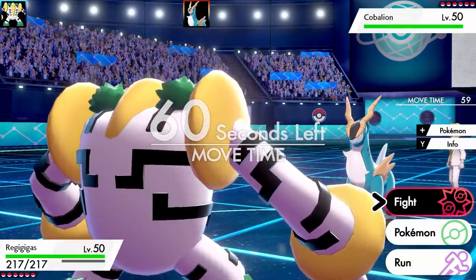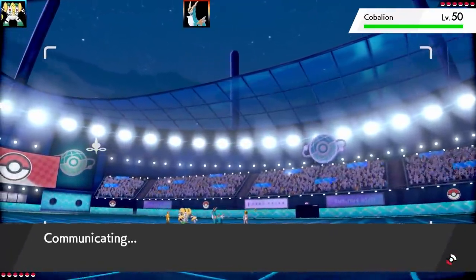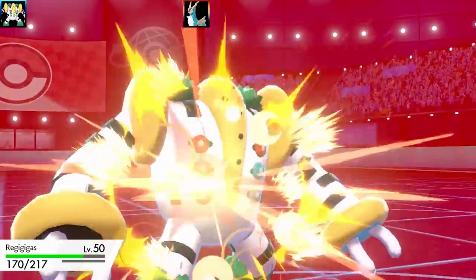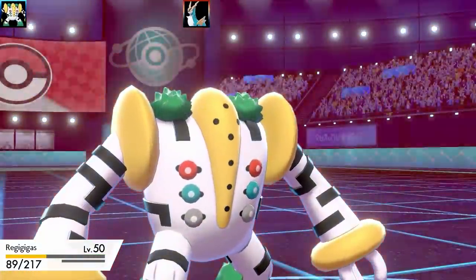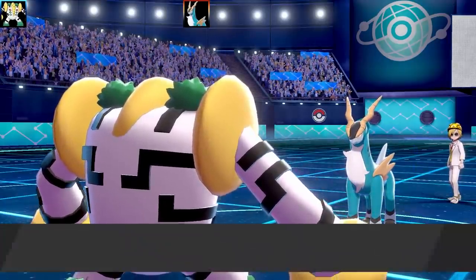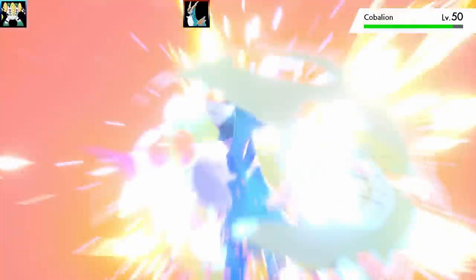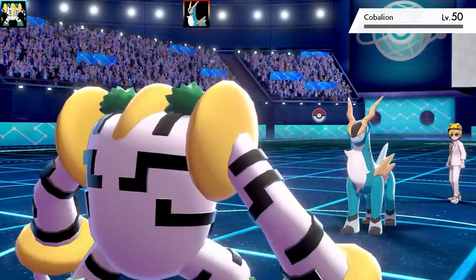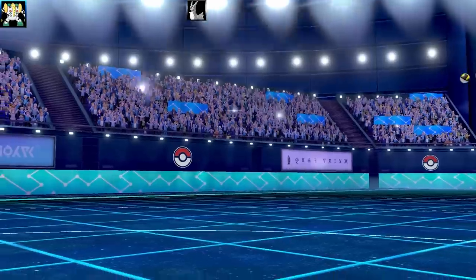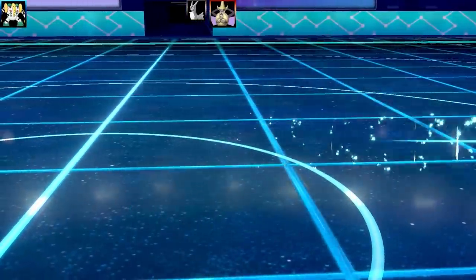I'm leading off with Regigigas. I'm running a special set with Hyper Beam, Thunder, Focus Miss, and Icy Wind — Max Health and Max Special Attack. The interesting thing about Slow Start is it doesn't affect Special Attack, so you can make full use of Regigigas' special attack. Regigigas actually got the move Protect this gen, which is really cool — you can use Protect to stall out Slow Start. I may revisit a Regigigas strategy video in the future. It's definitely my favorite Regi.